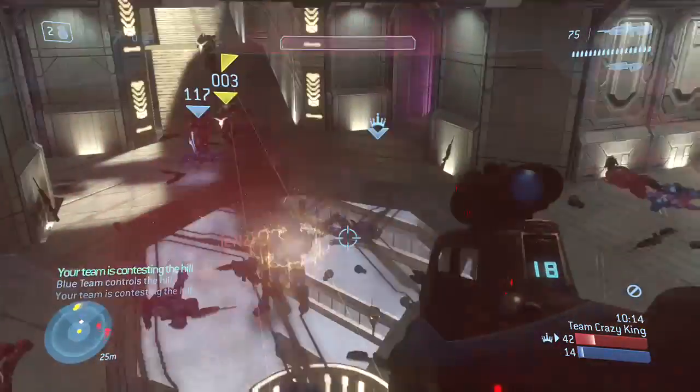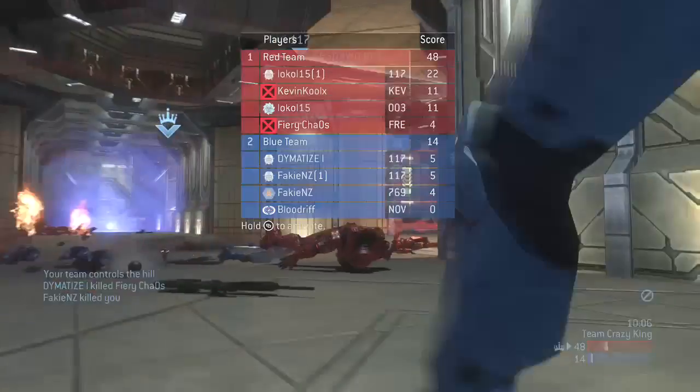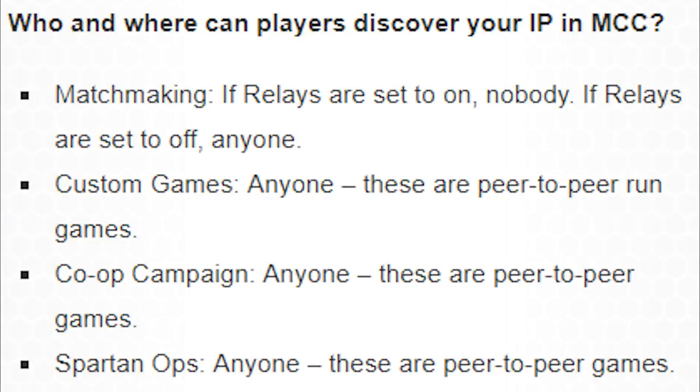MCC added the IP masking feature. Here's a quick breakdown of who and where players can discover your IP. In matchmaking: if relays are set on, nobody can; if relays are set off, anyone can. Relays is a feature in the networking settings of MCC — you want that on if you want your IP masked, generally just for security reasons and in case you get DDoSed. This is more for high-end ranking players and streamers. In custom games, campaign, and sparring, anyone can get your IP as those are peer-to-peer connections.